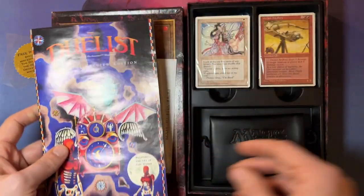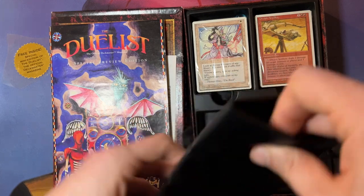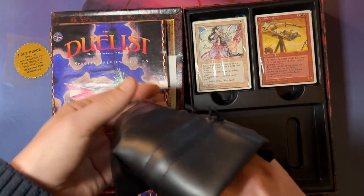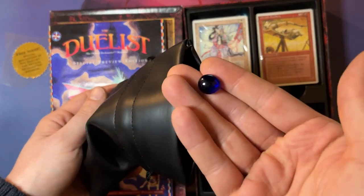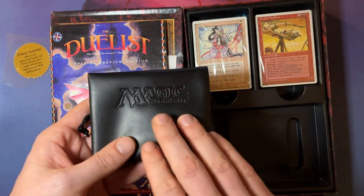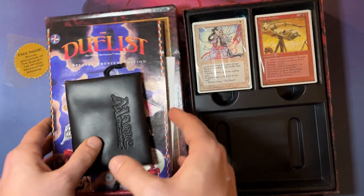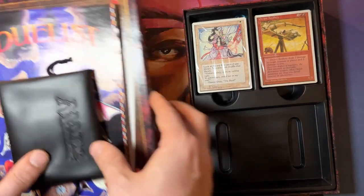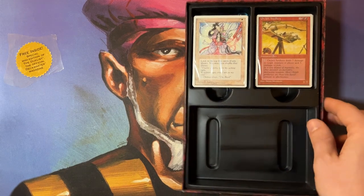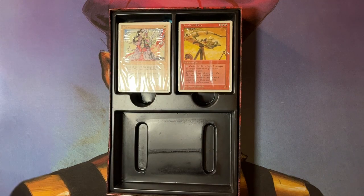A trip down memory lane, this is for me. And then we have a pouch, and in this pouch of course we've got some glass beads. Let me take one out. So this is how we would track our lives — we didn't have any dice for the lives. We used the glass beads to track our life totals. Anyway, so this is all in there. Let me put it aside. I want to have enough space for the actual cards.